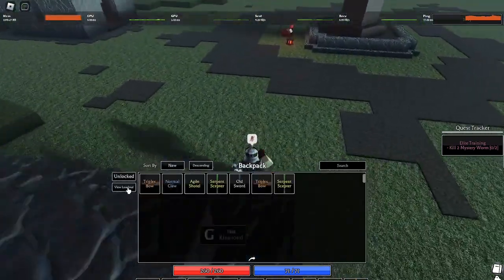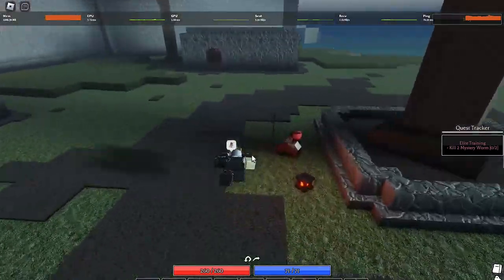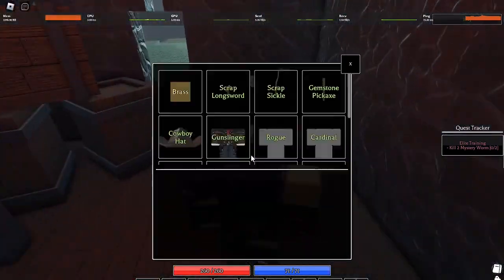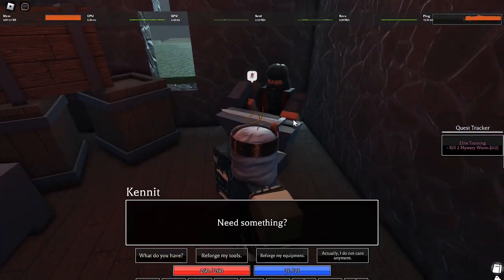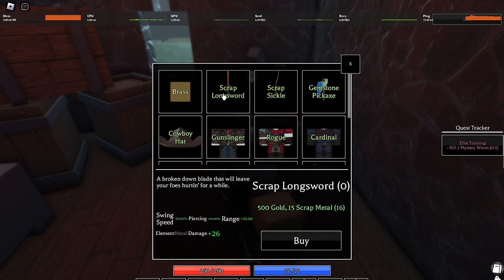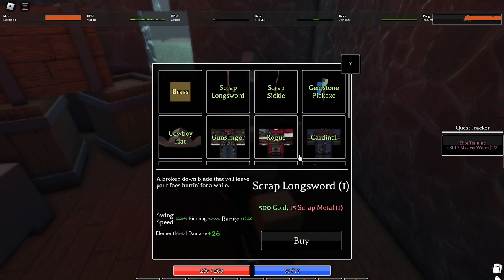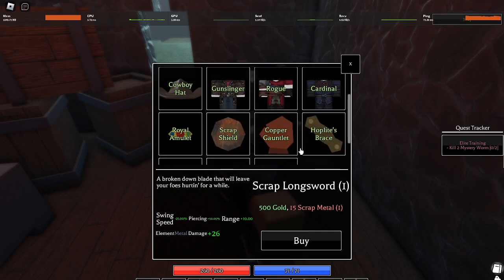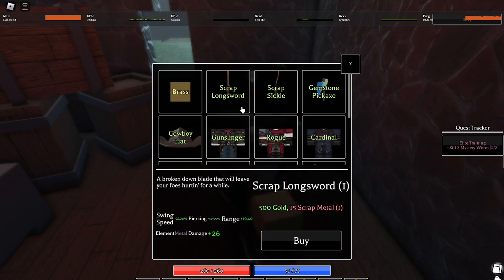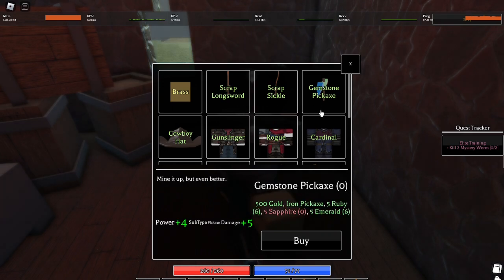Since you have your gold and scrap metal from killing Yagurath, go to this NPC right here named Kennet. You've got to buy the Scrap Longsword — trust me, guys, you always want to buy this. It's so much better than the Scrapsicle, at least in this stage.